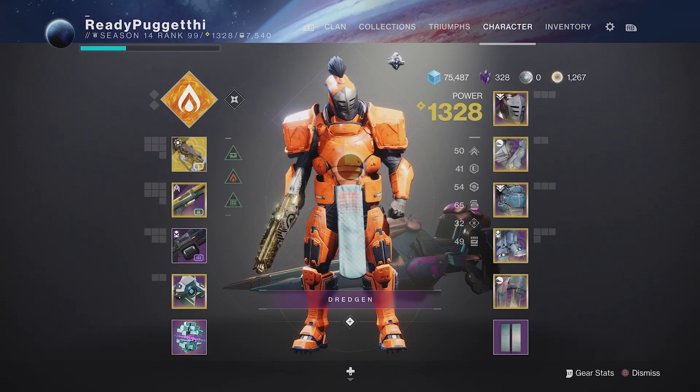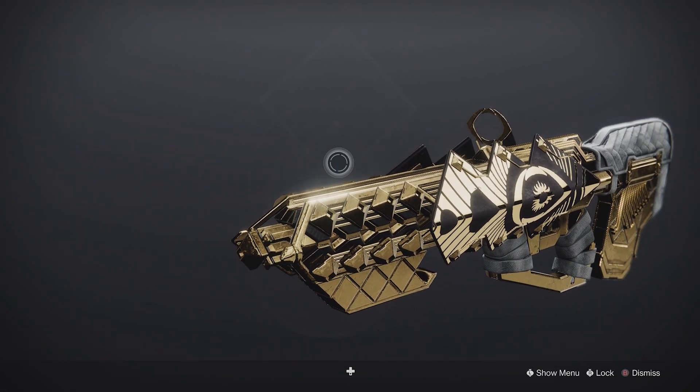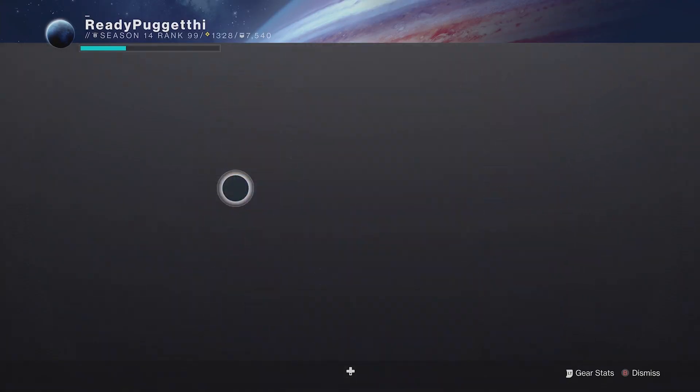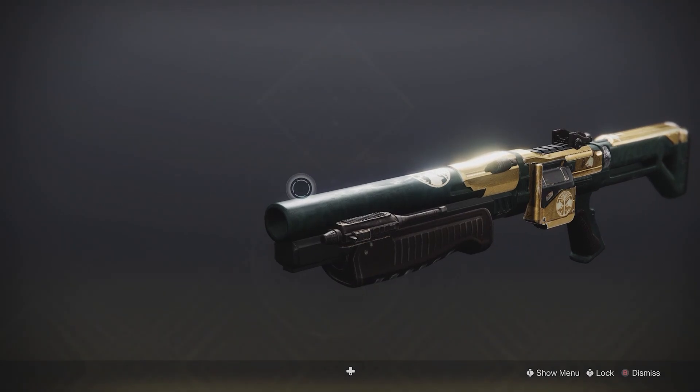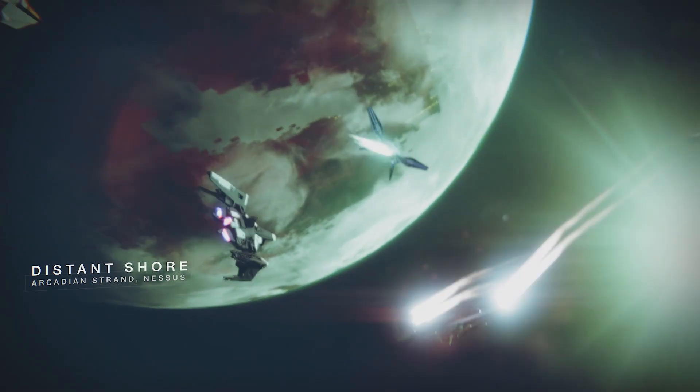Today's loadout is going to be Outbreak Perfected with the Child skin — I really love it, it looks amazing. I'm going to be pairing it with Foul Winter's Lie because it's the only other scout rifle I have. Let's see some gameplay!